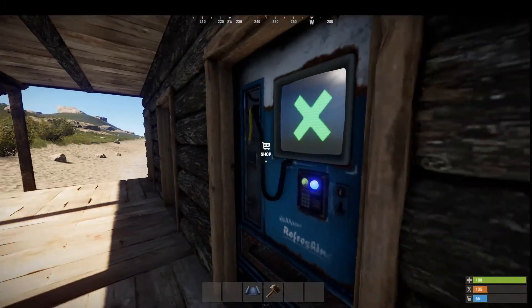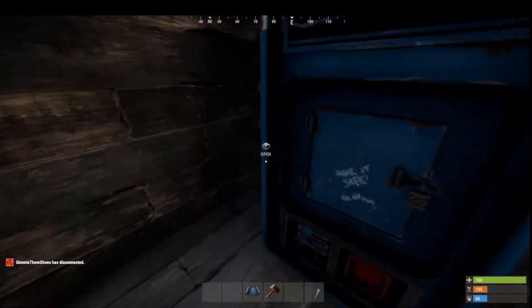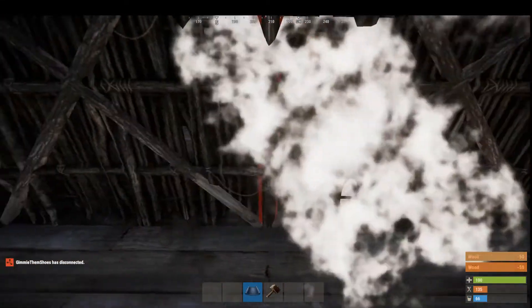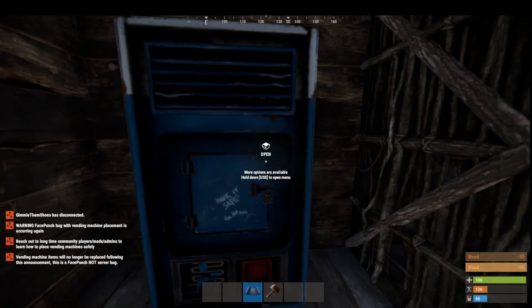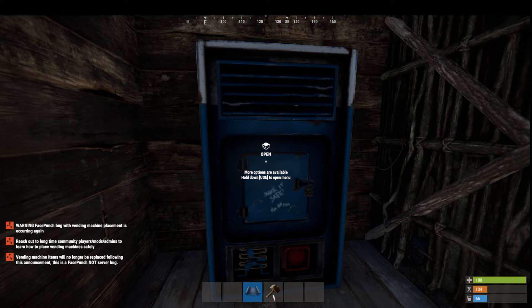This way it's not actually snapped, but it looks pretty good. It's pretty flush with it. And now, if you build, it doesn't break. So that is how you kind of get around the current vending machine bug. Any questions? Just give me a shout.